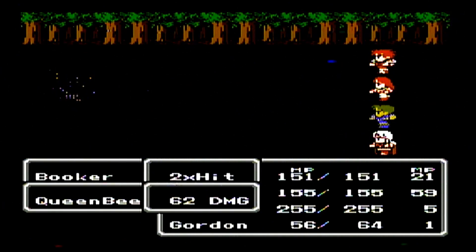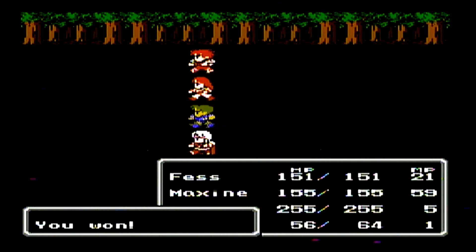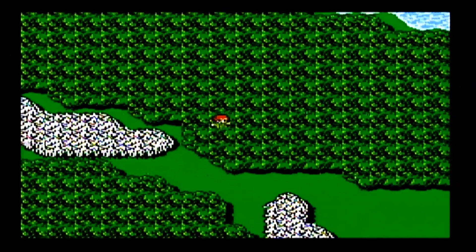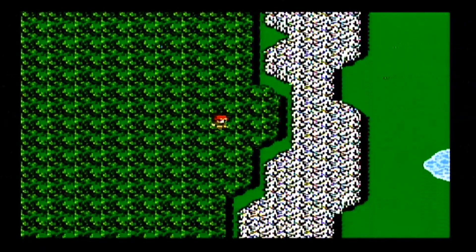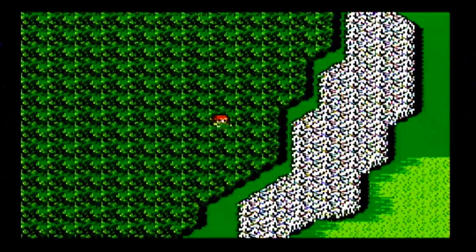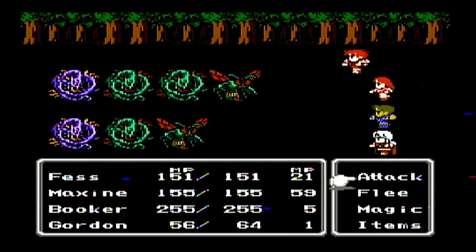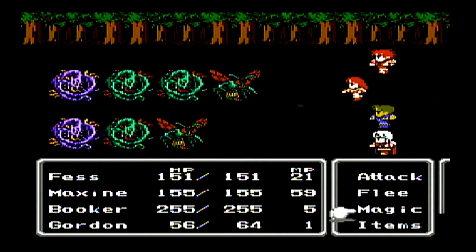That's why Booker has so many hit points right now — he has the highest stamina of all the characters. He also keeps getting hit, which helps raise his stamina, because as you take damage that can potentially increase your stamina. Remember there's that targeting bug where characters in positions two and four — Maxine and Booker's positions — get targeted more than Fess and the fourth slot character.